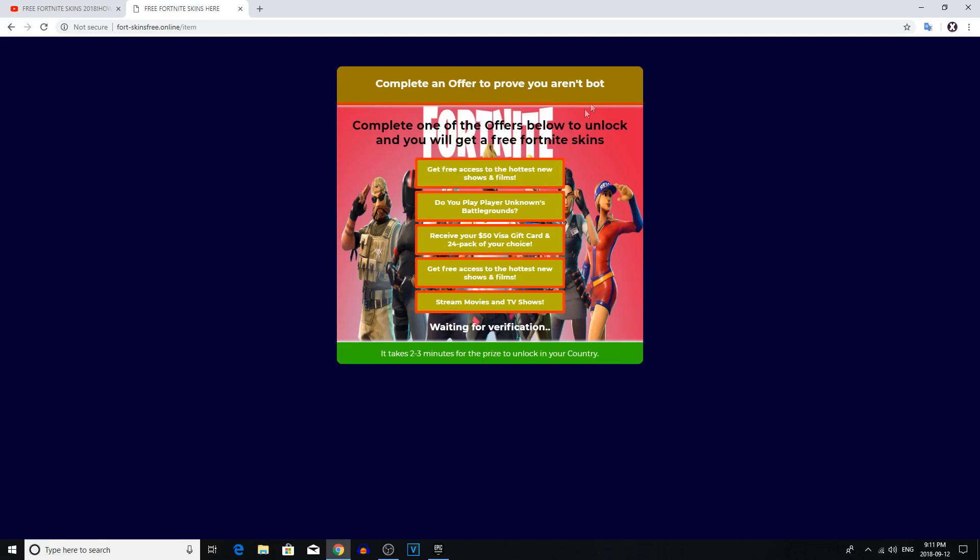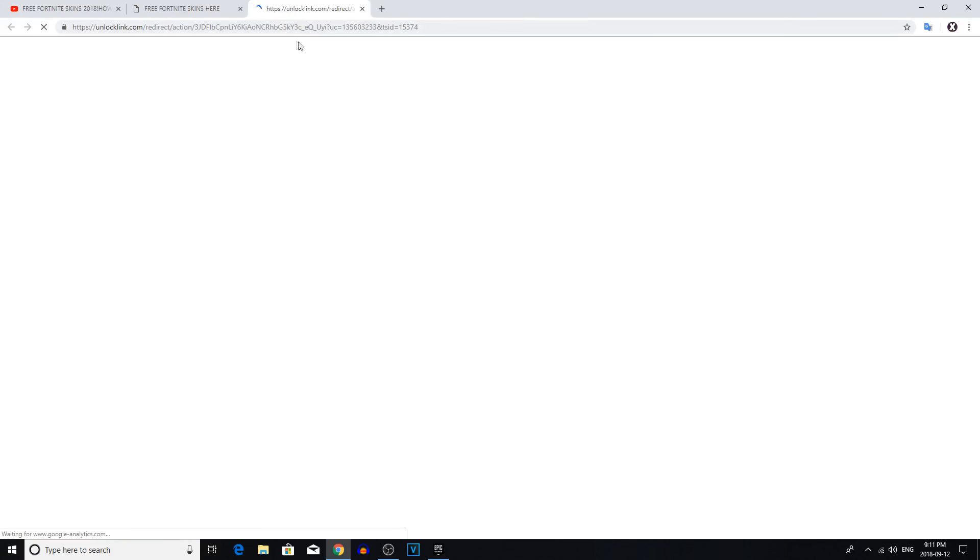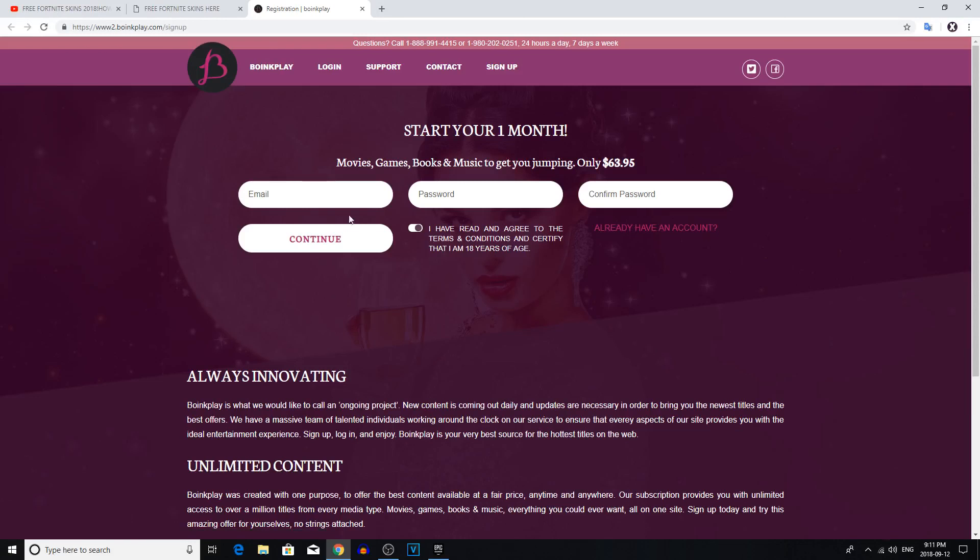Yeah, there's definitely no other way they can prove we're not a bot — they can't do one of those picture captcha things. We actually have to do a survey, probably littered with ads. Get free access to the hottest shows and films. Let's just go with TV movies and shows. I guess we have to sign up. I don't actually want to use my real email for this — I love skins at gmail.com. Sure, that sounds pretty good.